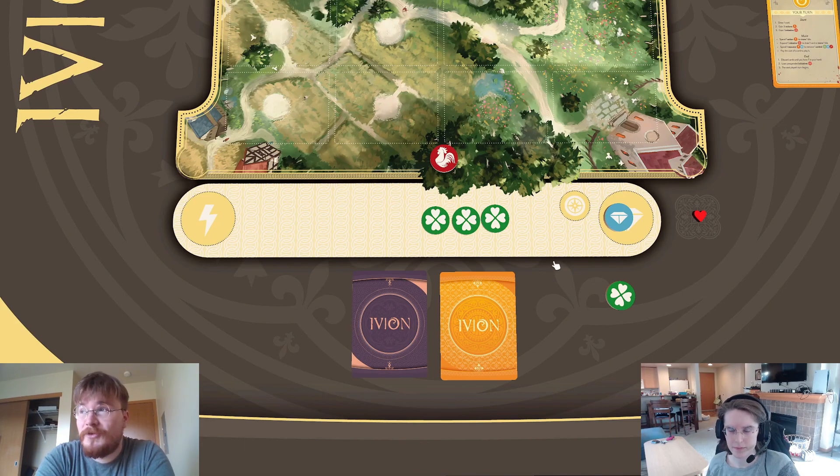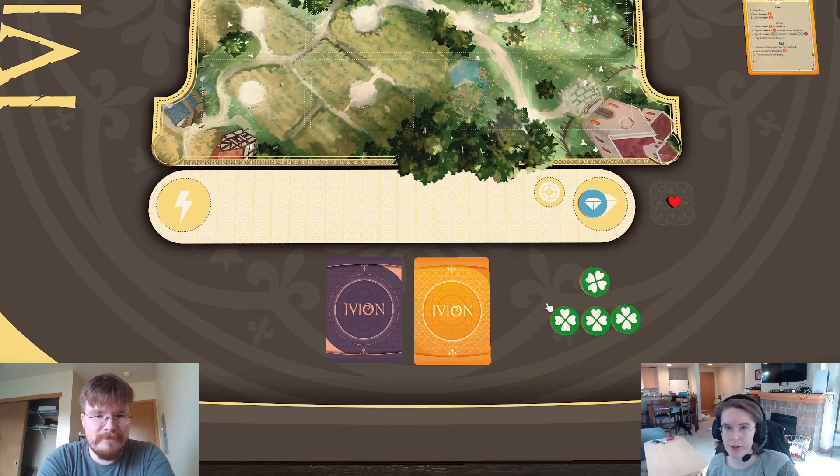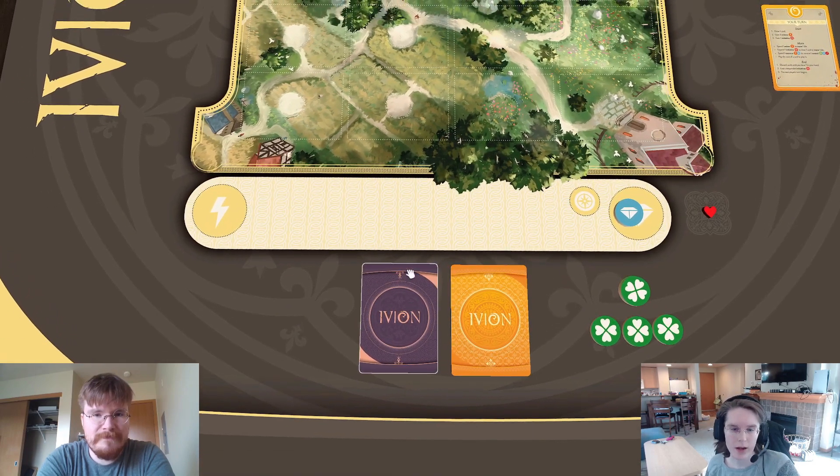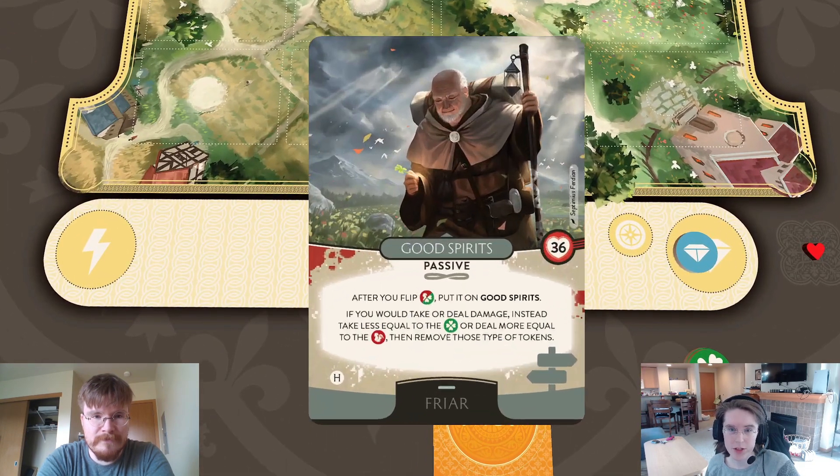Friar gets to do some pretty fun stuff with luck. Peasants get their luck, other classes have luck as well, and they get to do some fancy things with it. But Friars are really the ones that reinforce it and double down on it. The Friar's ultimate is Good Spirits.